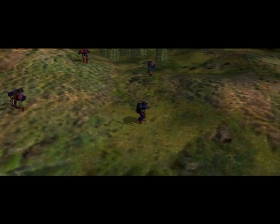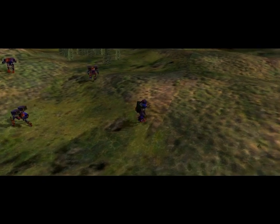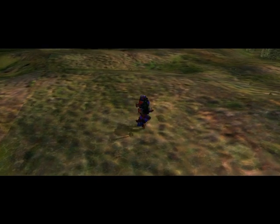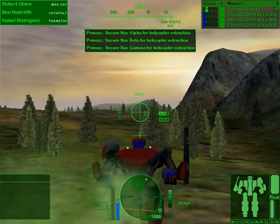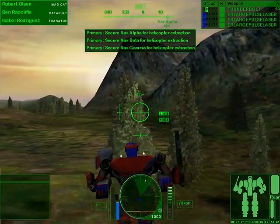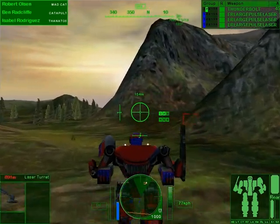Howler reports the main barracks is in the depression ahead — watch your scanners closely, you could wind up on top of them before you know it. Roger, we'll watch for them. The main barracks at NAVs Alpha through Gamma are the likely detention blocks for Legionnaire survivors. I'm sure there's plenty of rebel and political prisoners as well. We suspect political prisoners are being held in barracks at NAV Delta — if you get a chance, we may want to try and spring them as well. Acknowledged. Black Knight out.